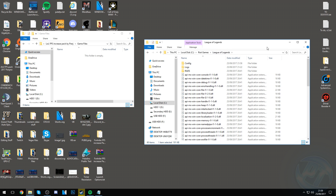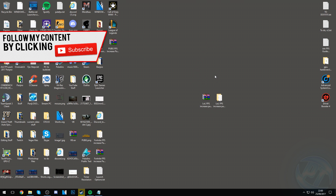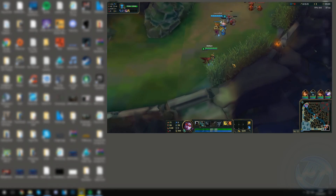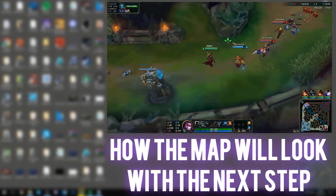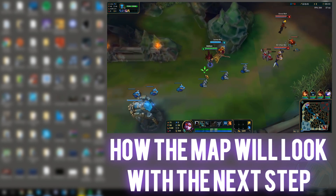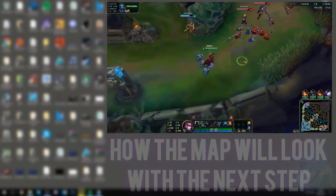Once done, exit out of the file explorer. Now for you guys running on super low-end systems who don't mind how your game looks and want the best FPS possible, this next part is for you. I'll put an on-screen screenshot now of how your game is going to look. For higher-end systems, if you want your game to still look nice and beautiful, just skip this next step and we can continue on.